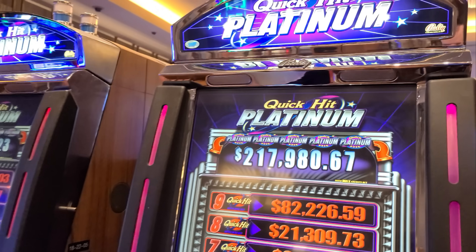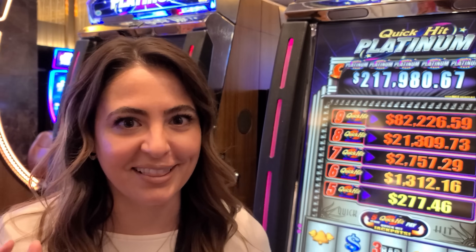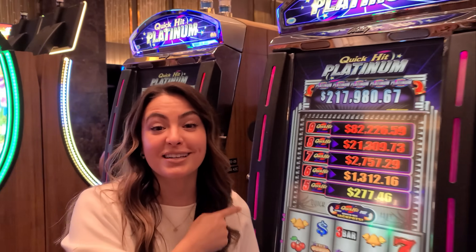We've made it on to Quick Hit Platinum. And you want to know why I picked this specific one? You guys all know $217,000 is my favorite number. Well, this Platinum jackpot is at $217,000. There's four of these here, and this one has got the winning number. Let's go.